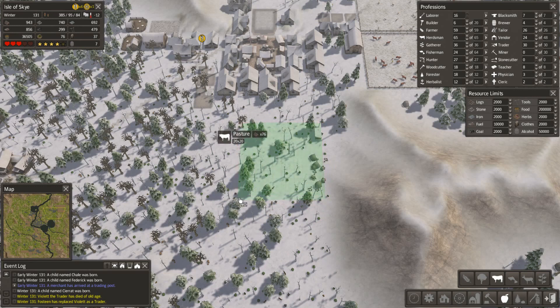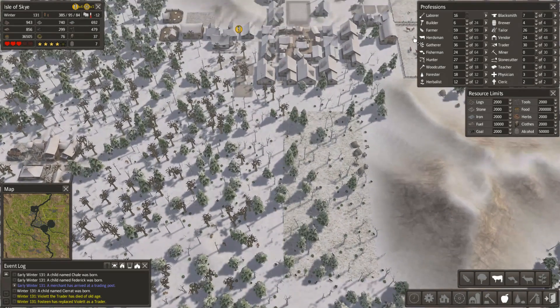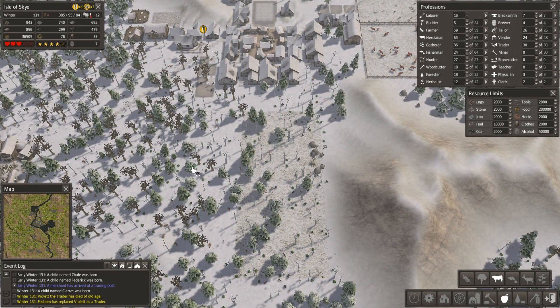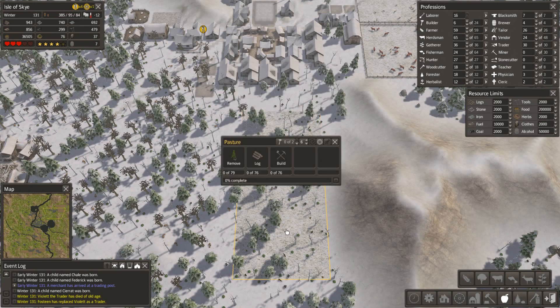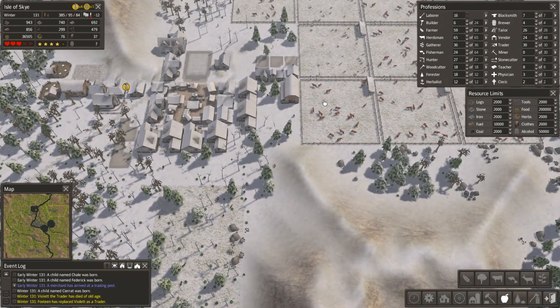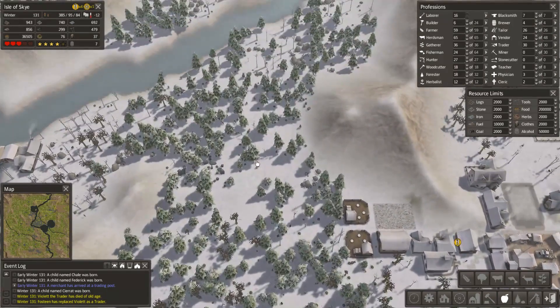One definite tip: keep your pasture sizes the same — whatever size you go for, just keep them all the same. Both of these are 20 by 20, good. Because when you want to empty a field due to an infestation, you want to be able to move your cows into any field. So we'll pop a couple in there and start to extend up here.